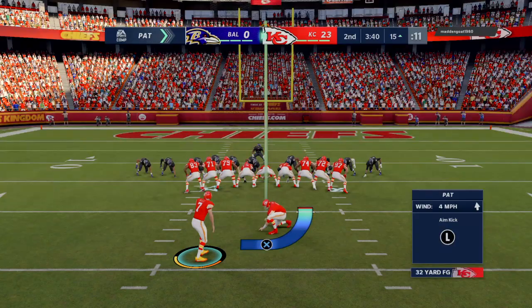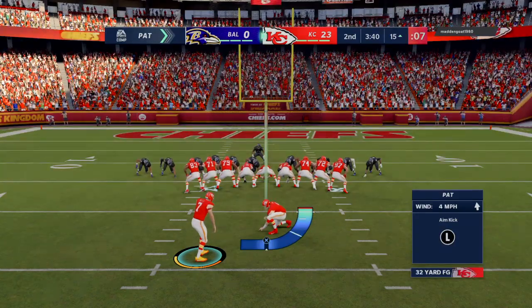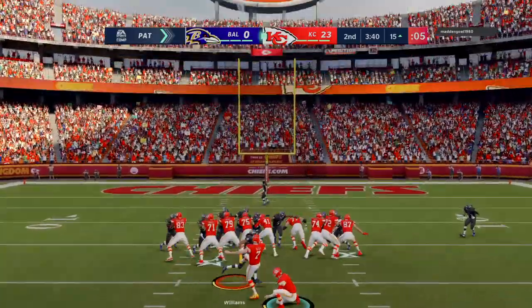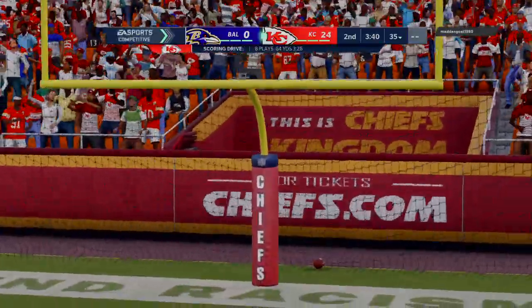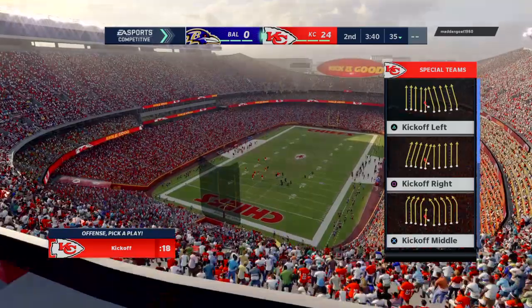Butker on for the PAT, and the lead is now 24 — Chiefs 24, Ravens nothing.